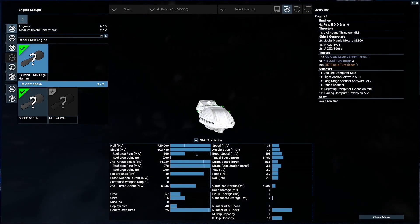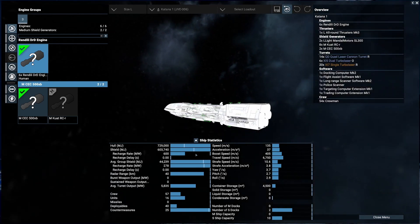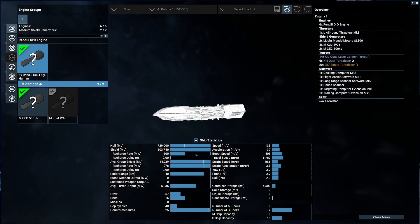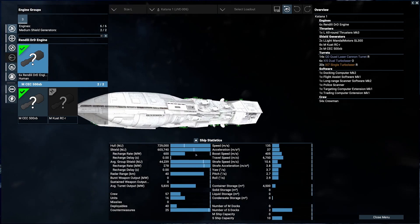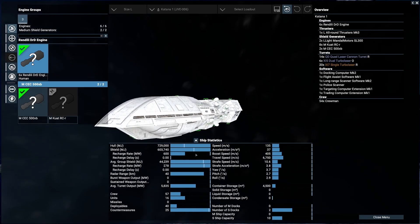She does have some pretty good acceleration though. Boost speed gets her to 405, which isn't bad. Travel speed is 676,750, so she makes pretty quick time out in travel space. She only has 4,500 container storage. She's got a hangar with only two small docks and a capacity of 10, giving you a total of 12 fighters — a good enough escort, especially if you're packing this ship in with others.